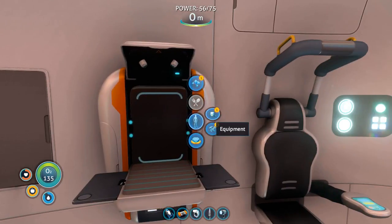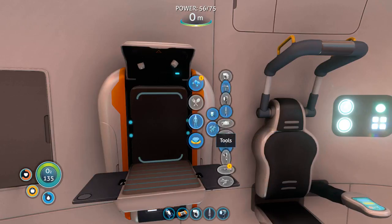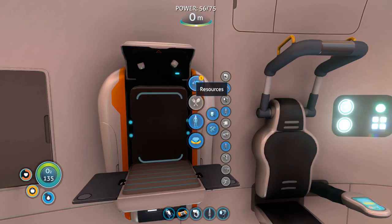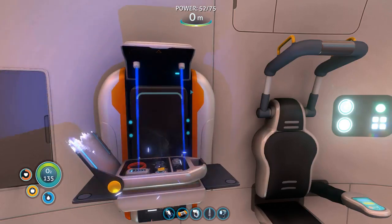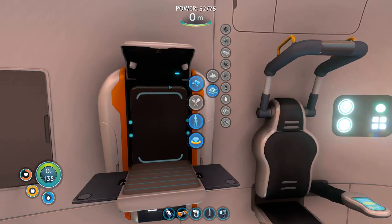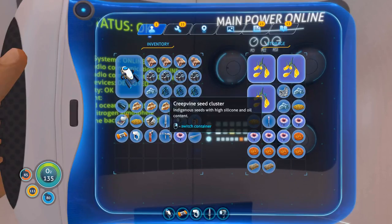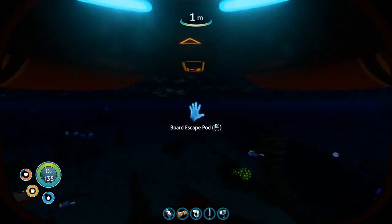We need the rebreather — wiring kit and fiber mesh, super easy. We can't make the laser cutter yet because it takes diamond, which is hard to get. So let's make the wiring kit and the rebreather. This game is like fetch fetch fetch — go fetch some stuff! We need to stab some creepvine for fiber mesh.